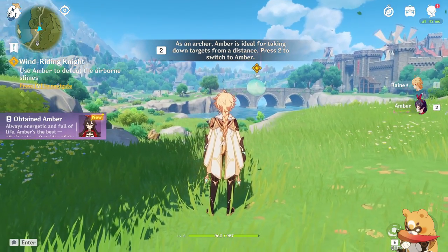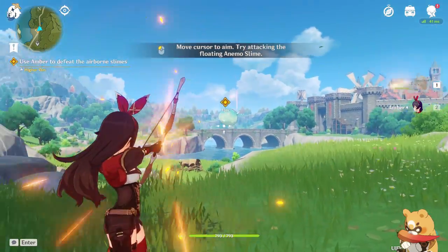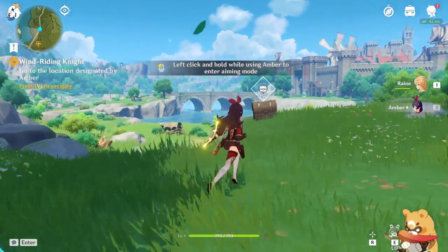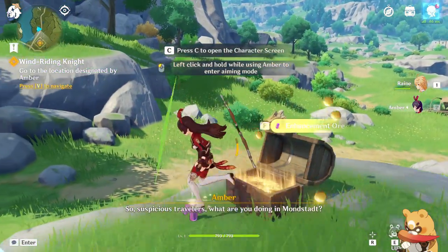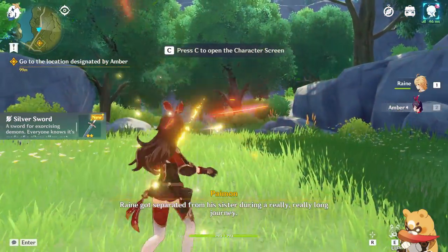She is a pyro archer. You can swap between characters in a party of 4 anytime by pressing their respective slots. There is a short cooldown of about a second before you can swap again. This game is all about switching between characters to create elemental combos.